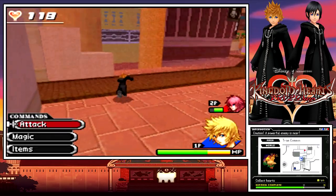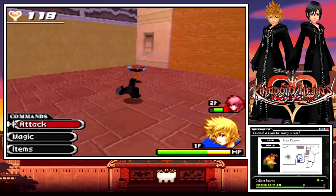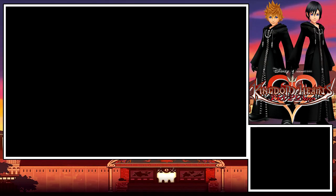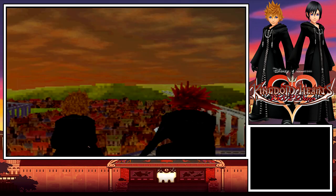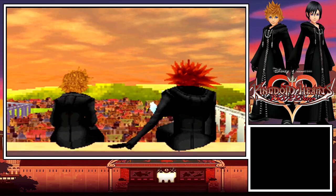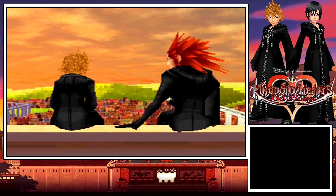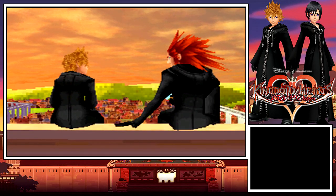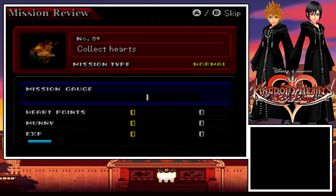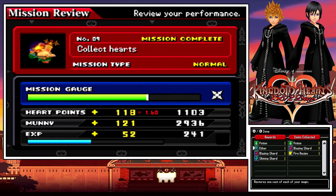Don't worry — once you get better gear, you can take this guy down rather easily, though you are going to miss out on rewards. So you get an idea of how the entire mission structure works: you go in, beat down Heartless, you're done. That's it. Sometimes the mission depends on the variation. But you only get regular rewards, not the good ones.